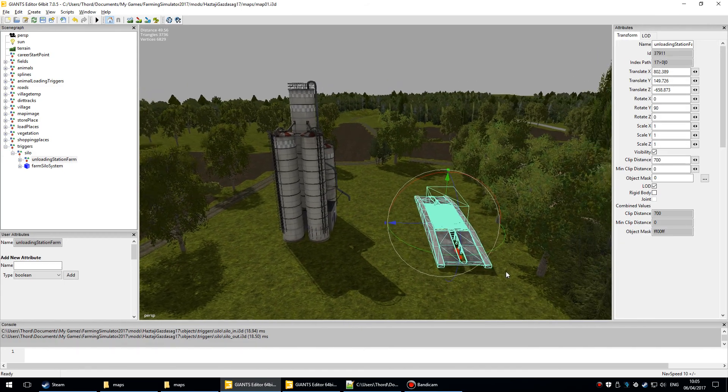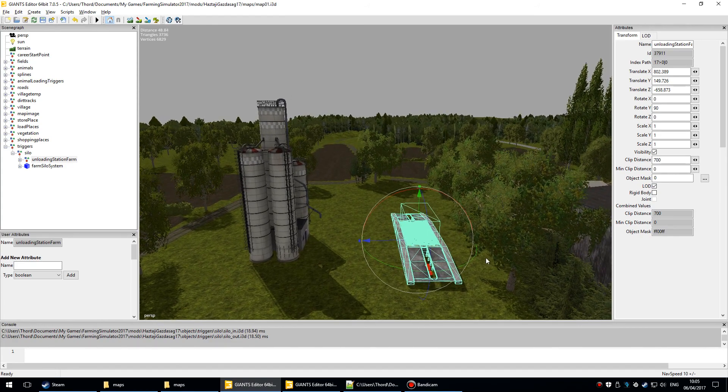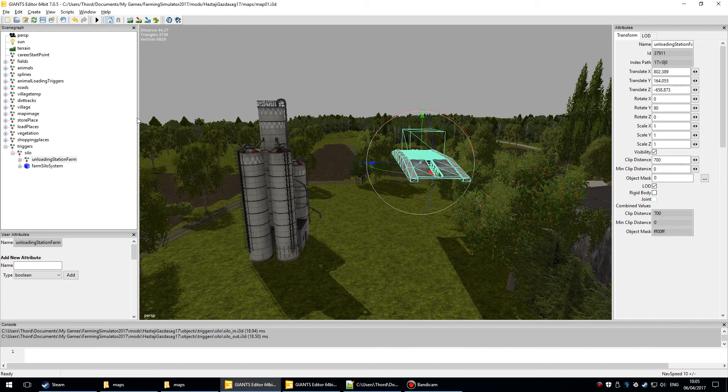Now I don't need everything — all I need is the trigger. I'll lift that up. If I open this up I've got a transform group called 'gameplay' — actually 'rn transform group' — and that contains all the info and things I need. I don't want everything, so I'll just select the gameplay part and raise it up.